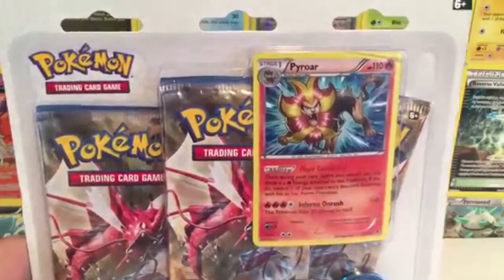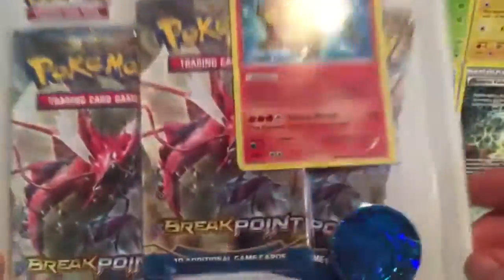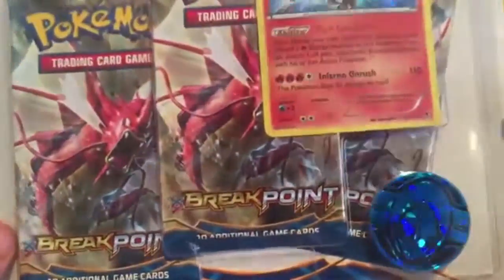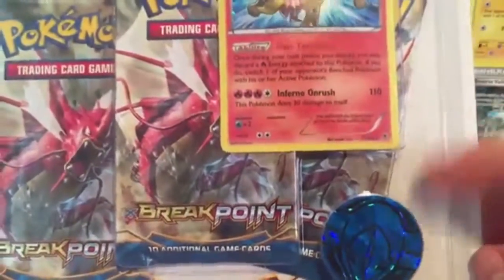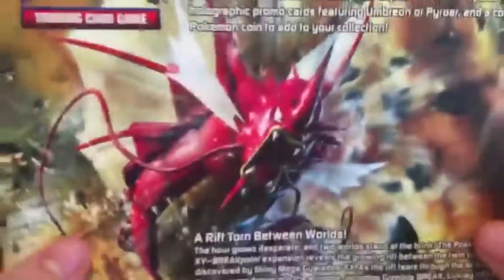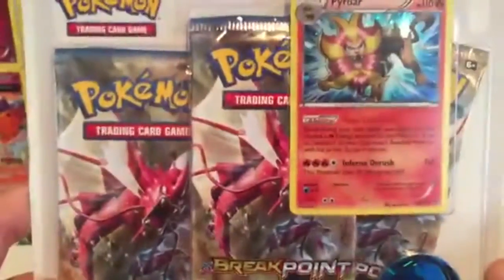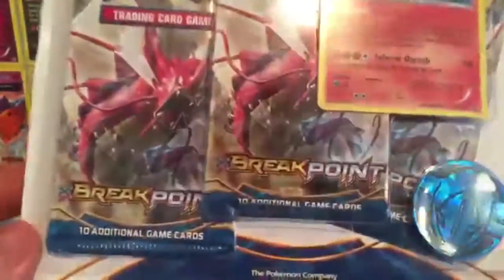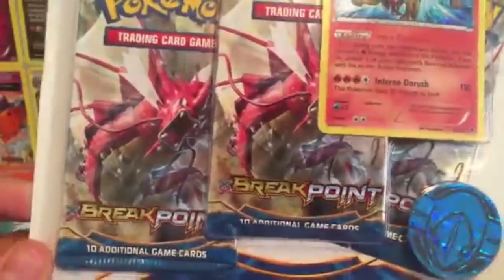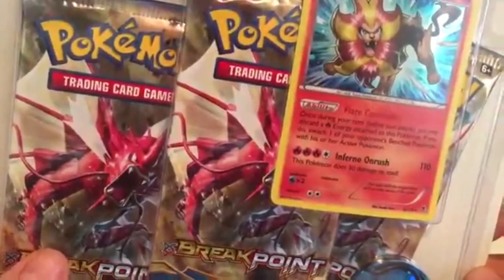Alright guys, so I did rearrange the background just to make it look a little better. But what's important is that we have this Pyroar blister to open up. It's the exact same thing — even with the third pack on the right being off for some reason. Other than that, it's the same artwork on the back, nothing different. These blisters aren't super special or different, but they are the only blisters available. So I did pick them up. Let's bust open this thing.